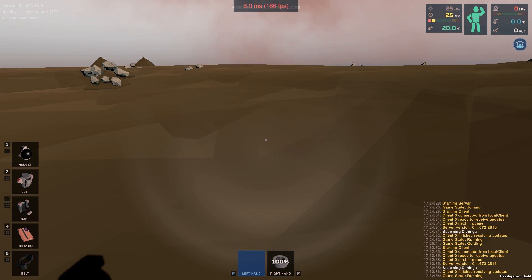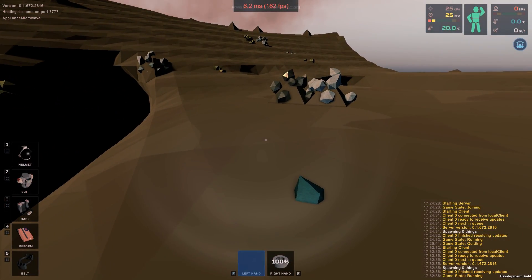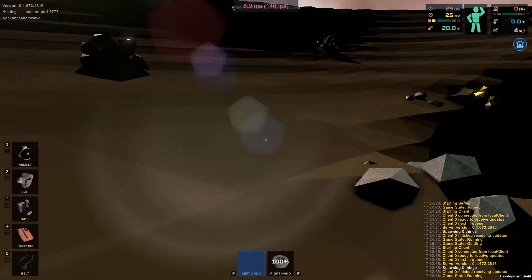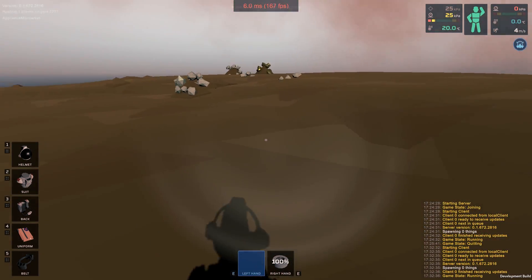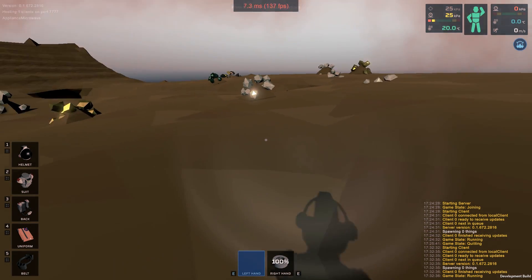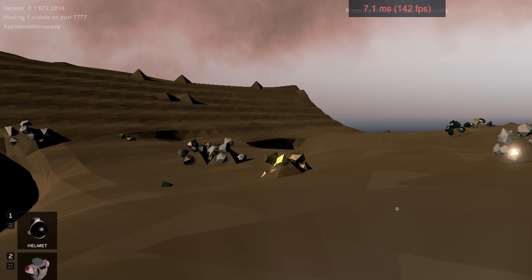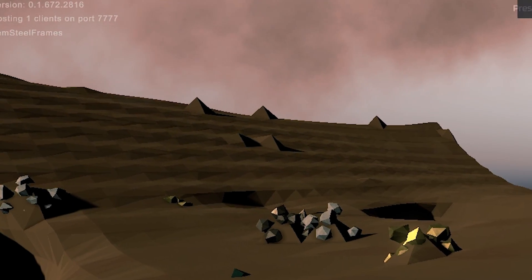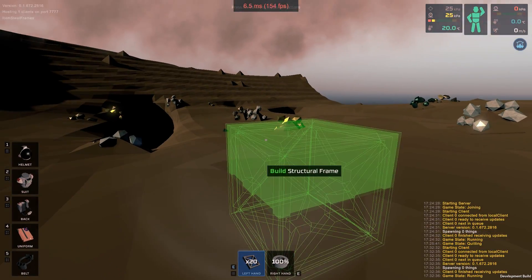Pretty much so far it's basically creative mode — if you're speaking in Minecraft terms, there's no survival, no real crafting of anything at this point. Basically you just spawn in items. One of the cool things about this little creative mode is that you can just say the name of the items. For example: 'item steel frames.' So you can see in the top left-hand corner it just changed to 'item steel frames' and I can press F9 to spawn in some of those.